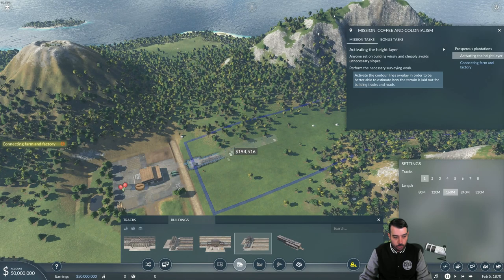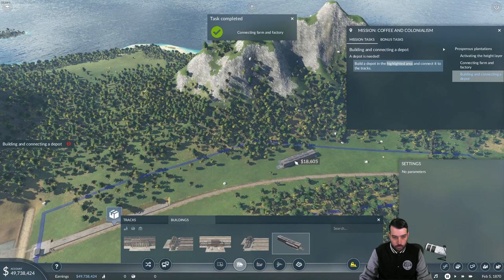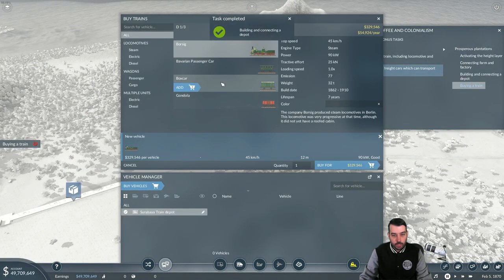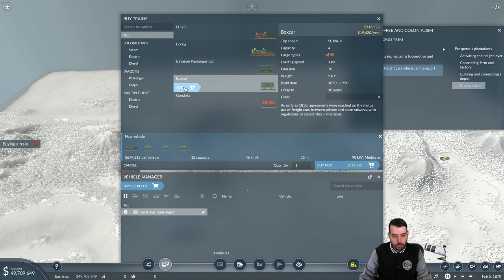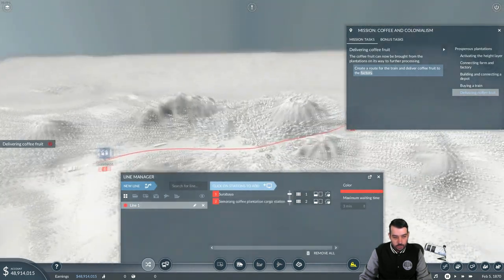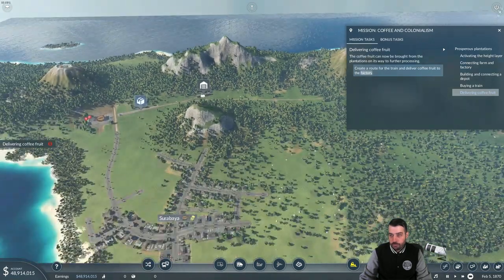Connect it right there and then we're gonna go ahead and pull the tracks to where it wants us to go. Next thing is we need a train depot — put one right there, add the tracks right there. Purchasing a train: we need the boxcar because we're basically transporting coffee fruit from over here to here to make coffee beans. So this will carry both of those. We'll go ahead and add four boxcars. It only gives you four unfortunately — I wish I could make the train a bit longer, but it only gives you four boxcars on this particular mission at least at the start. Set up a new line — it's gonna go from here to here — and we'll name this train the 'coffee fruit delivery.' Let's go ahead and start up time now.